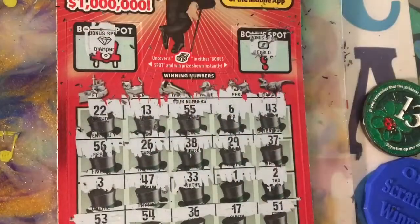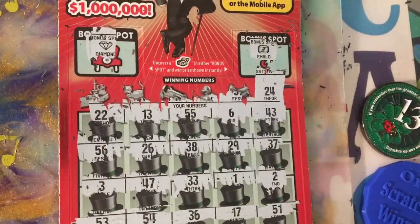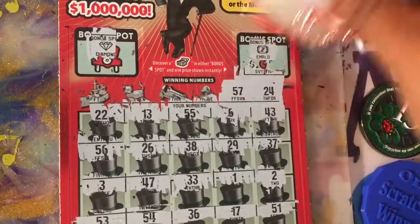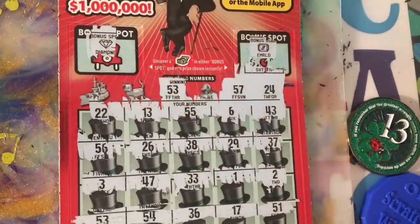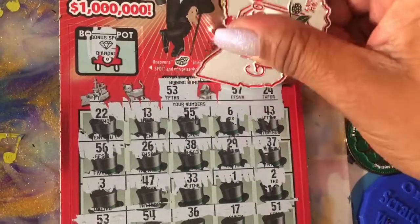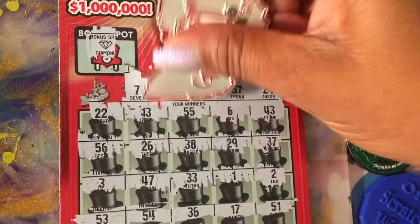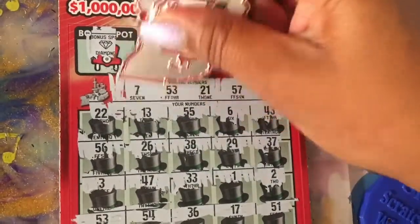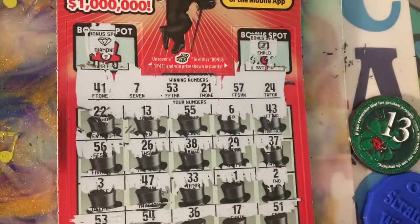DK number 7 - he didn't flip it over at all. Okay, I got a couple more tickets. Let's see if we can get a win on this Set for Life, ticket number 35.